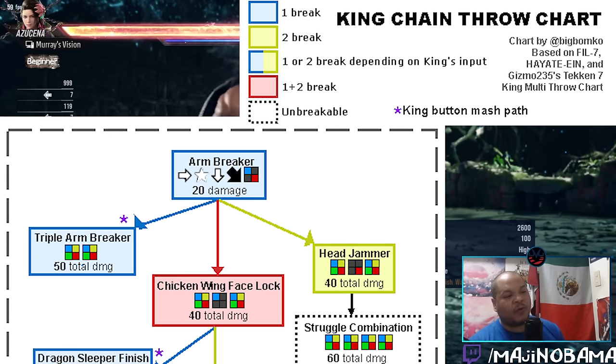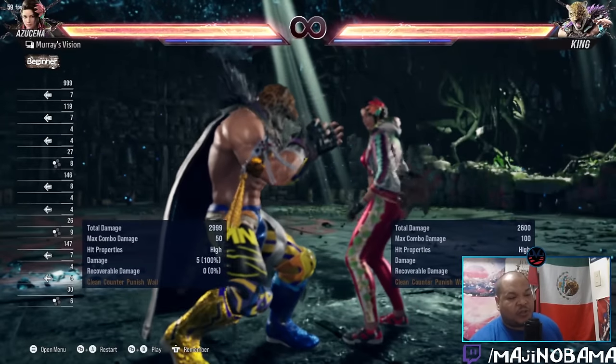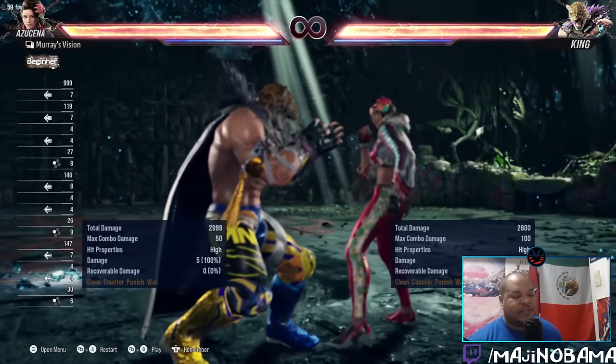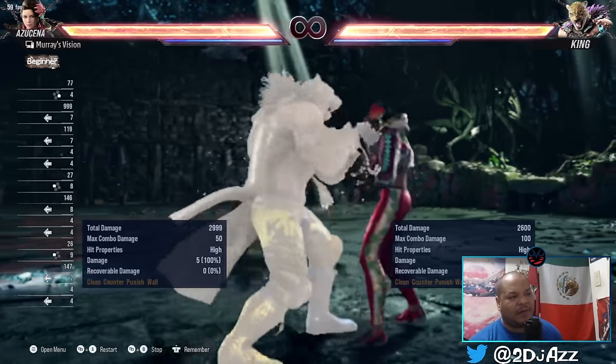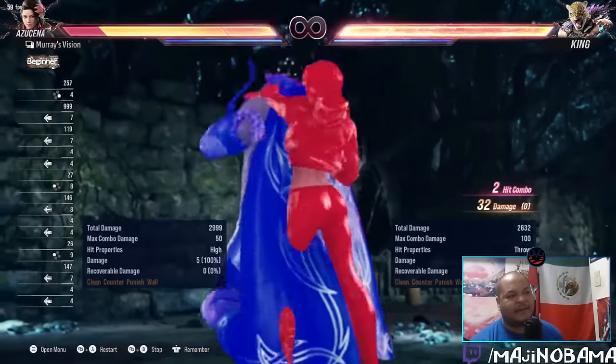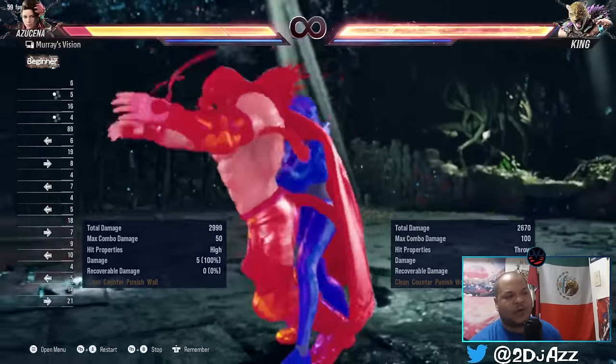What you want to do in training mode is familiarize yourself with the timing — the moment where that input matters. The King player is playing rock-paper-scissors with you, but you have to find the right moment to play your piece or you're just going to lose. The triple arm break is an option you'll see often because most people naturally try to protect against the RDC, which is the one-plus-two variation. At higher levels, players will just opt for the triple arm break and clock out, taking their 50 damage.